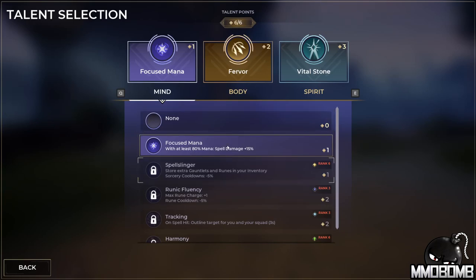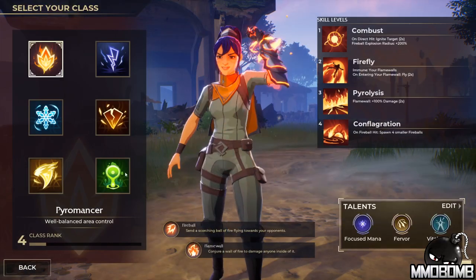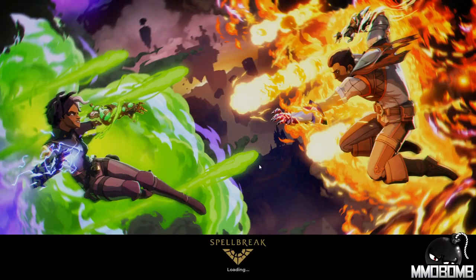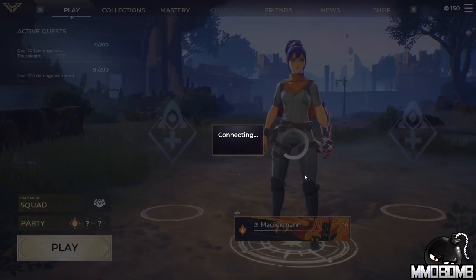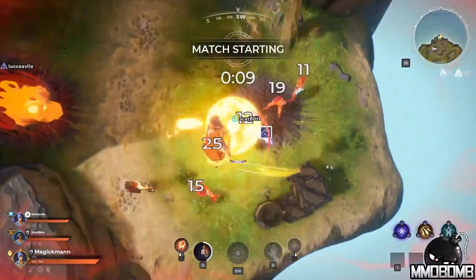When you jump in, you pick one of six classes, and that determines which gauntlet your character wears on their left hand. For instance, we'll be playing the Pyromancer, so we'll have a fire gauntlet on our left hand for the entire match. Finding another gauntlet in the match will put it on your right hand, letting you start mixing abilities — that clash of elements is one of the key focuses of Spellbreak.